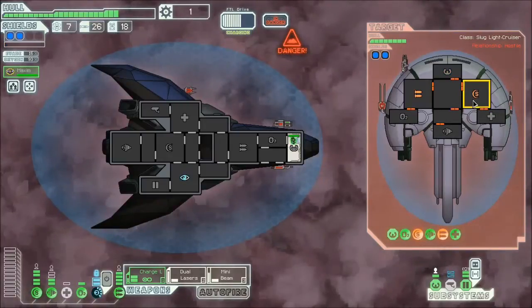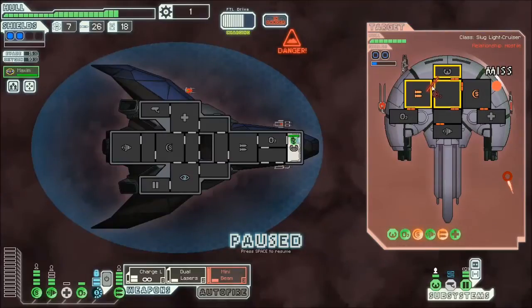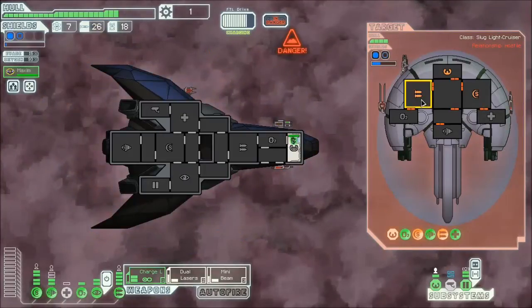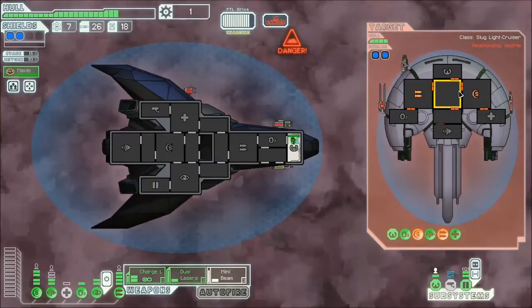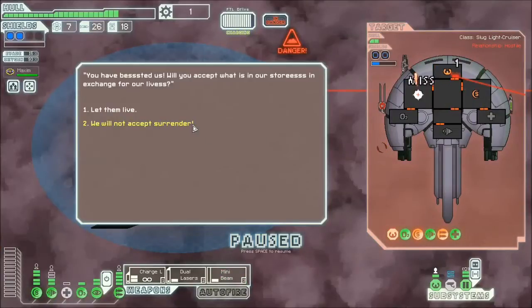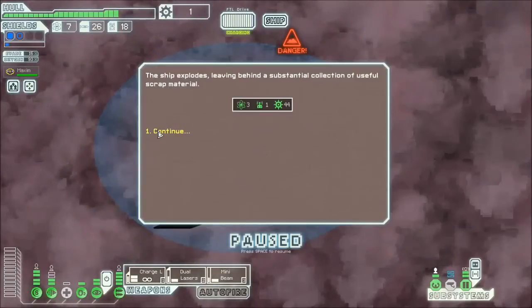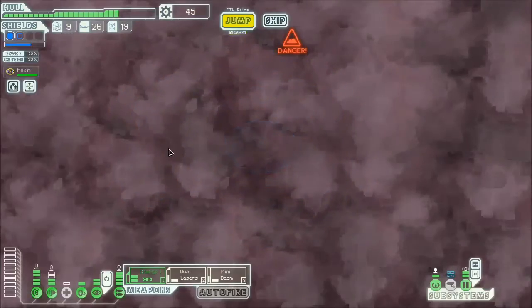I'm down to one crew - this is one of those runs where you feel like you're dead man walking. You don't know when it's going to end, you just know it will. Maybe their ship is on fire - it's taken a long time for them to repair. At least I didn't get pike beamed - that would have been awful. I'm not going to spend scrap to buy more crew because I can't afford it. Do I let them live? No - they killed my crewmate, I'm not accepting their surrender. I get 44 scrap.